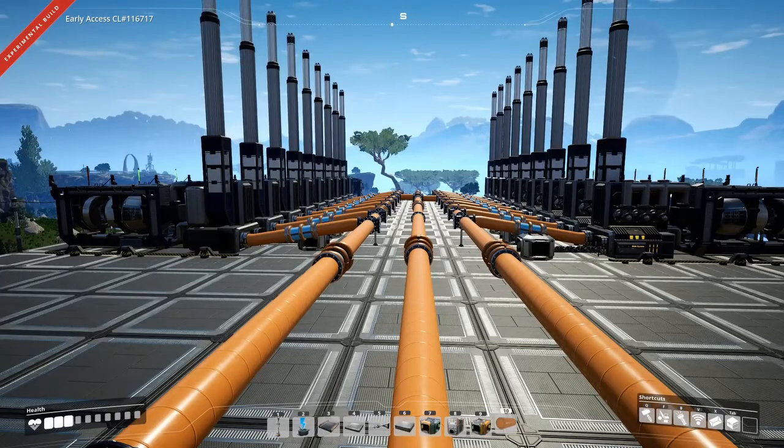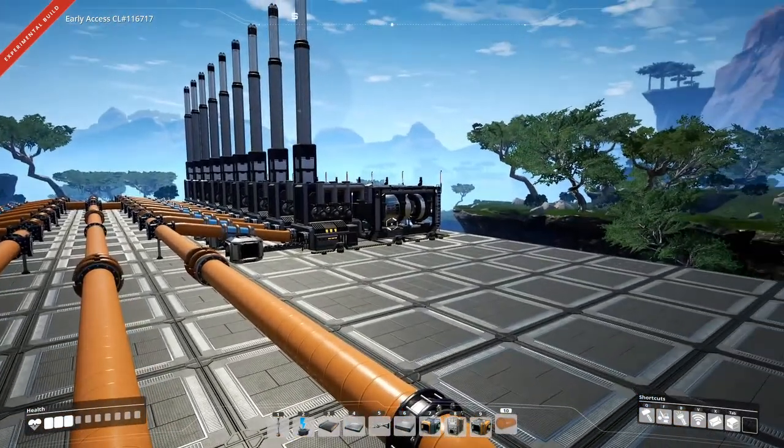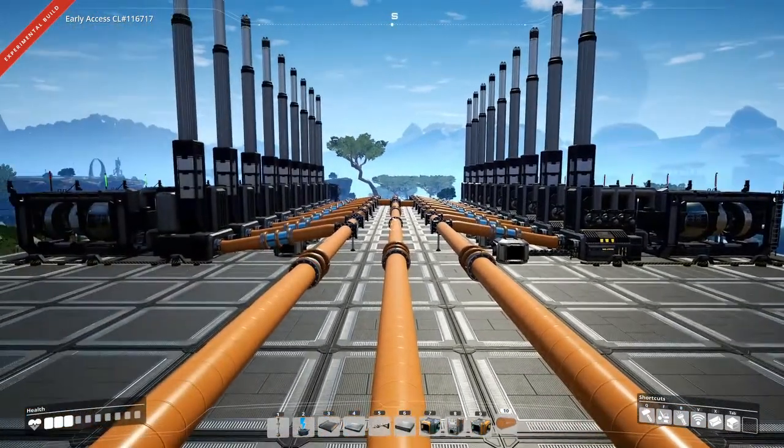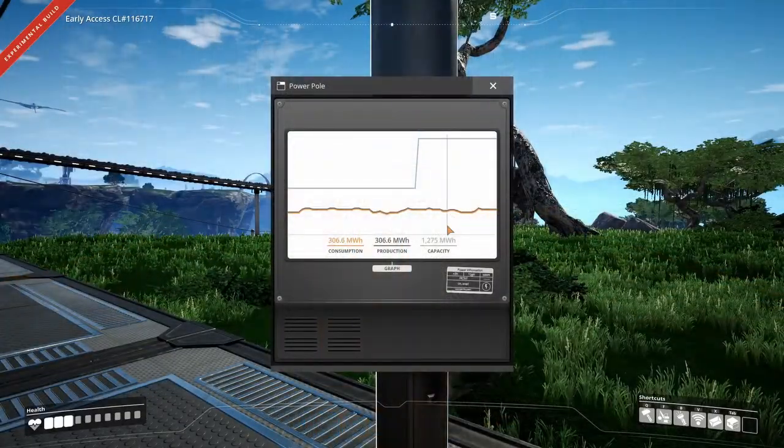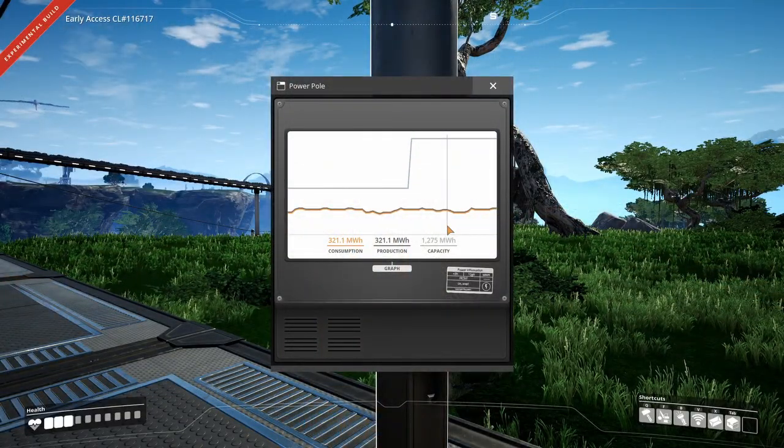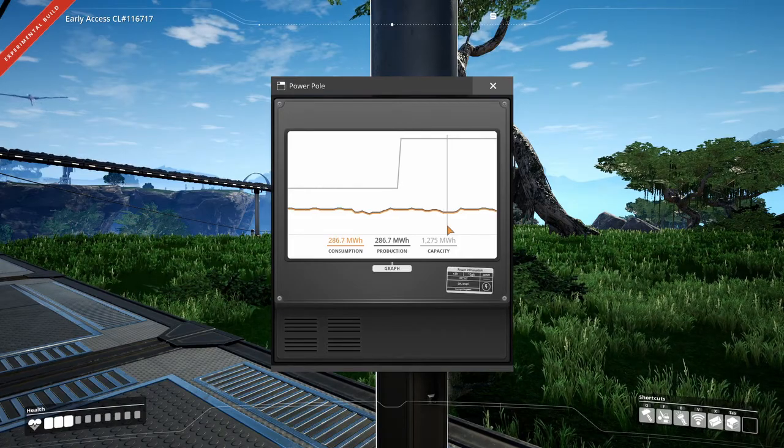There it is. Now what I have to do is run some power lines over there, get this thing up and running, and test it to make sure we've got it. Testing the power here — somewhere I missed a hookup because we should have another 75 megawatts.